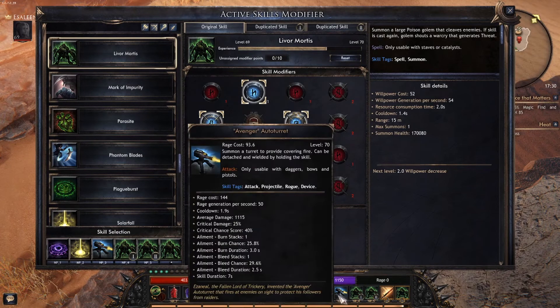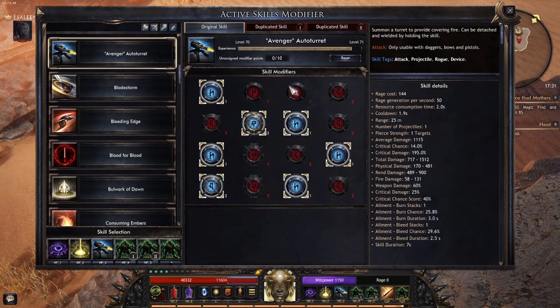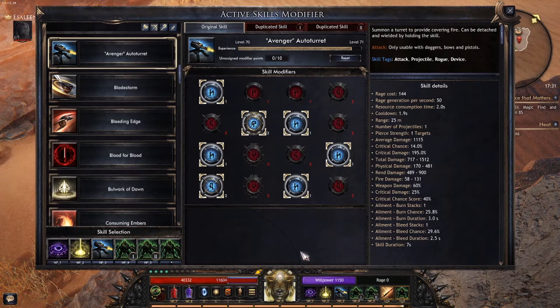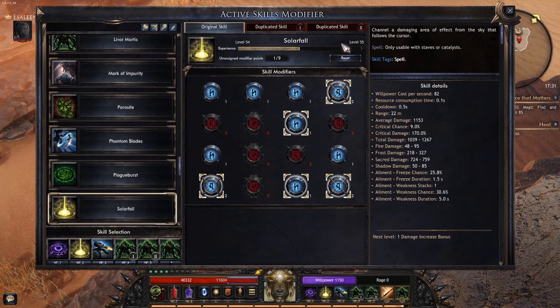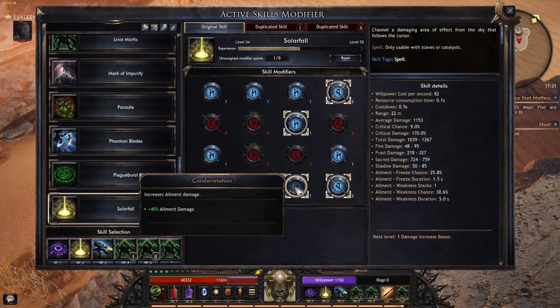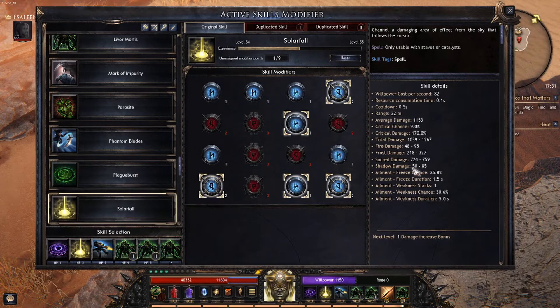I have my turret down here — it uses a Rage Spender. You want to get these as high level as you can. I've been leveling Solar Fall and have it equipped to where I can move it around. It's helping out with elemental damage — Solar Fall does all these different types of damage with these percentages here.